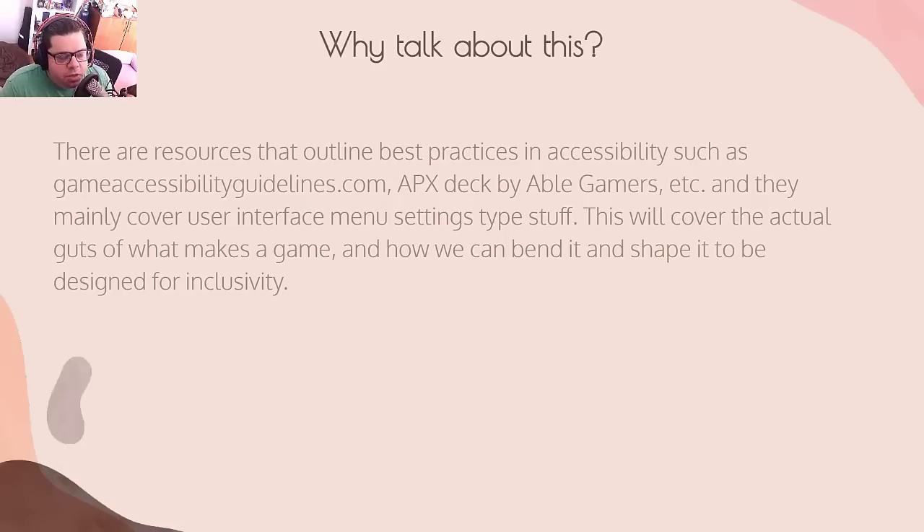Why talk about this? There are resources that outline best practices in accessibility, such as gameaccessibilityguidelines.com and the APX deck from Able Gamers, and they mainly cover user interface and menu settings. This talk will cover the actual guts of what makes a game and how we can bend and shape it to be designed for inclusivity.